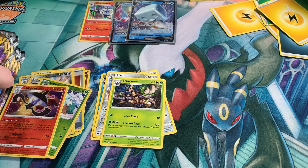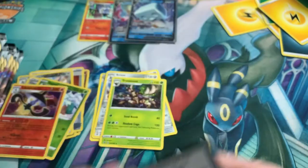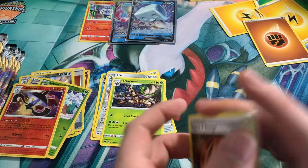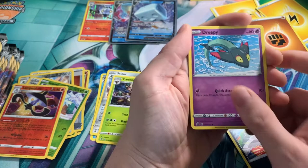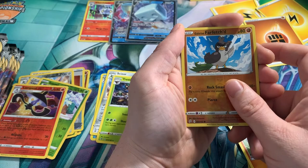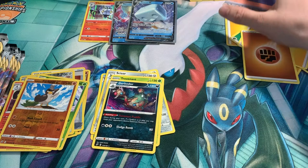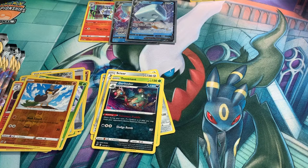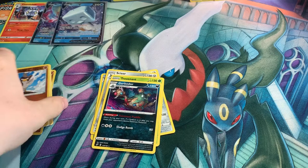Alright, on to the next pack. Code card for you guys. 1, 2, 3. Lightning. Speed Energy, Metapod, Heliolisk, Scyther, Volde, Dreepy, Magma, Yamask, Galarian Farfetch'd Reverse and a Garbodor for the rare. Let's get these energies out of the way for now. So we still have 8 packs to go — actually wait, we've gone through 8 packs. My maths is bad.